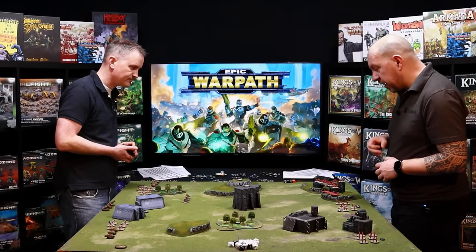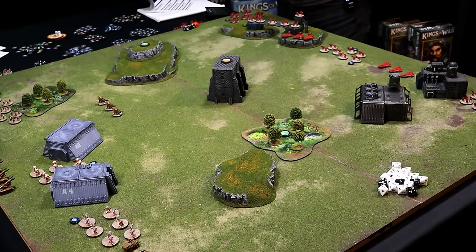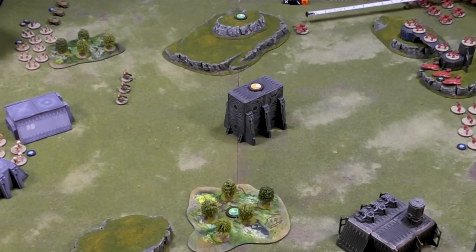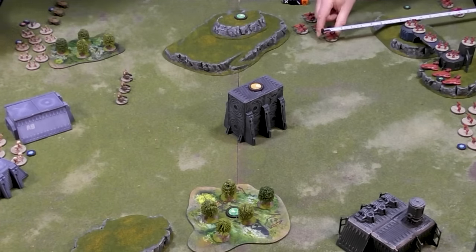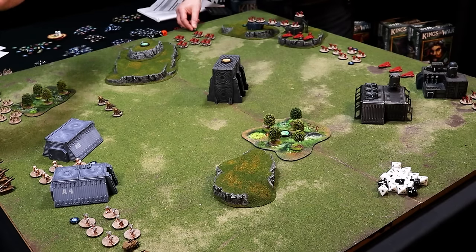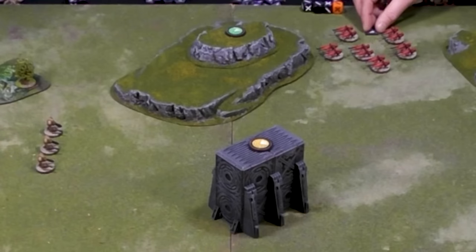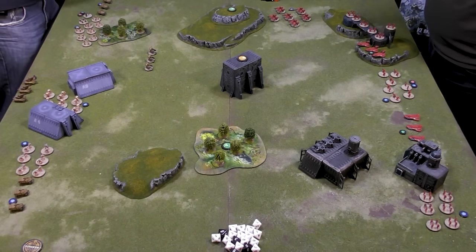I'll start with my jet bikes in the top corner — they've got movement twelve-eighteen, quite quick. I gave them an advance so we'll move twelve inches forward. To claim an objective you need to be within three inches — at least one base of the unit within three inches is enough to claim it. These guys and some of your enforcers are anti-grav, so they can ignore terrain up to a particular height and jump over units. After moving on advance, instead of clearing the token you replace it with a triangular combat token, which you can spend in the combat phase to shoot.